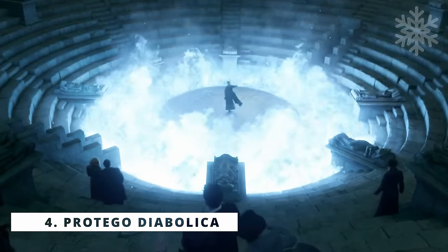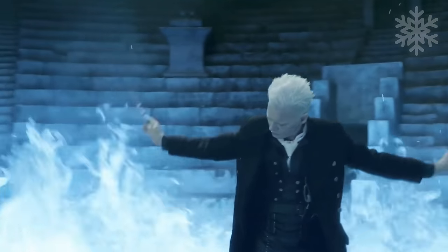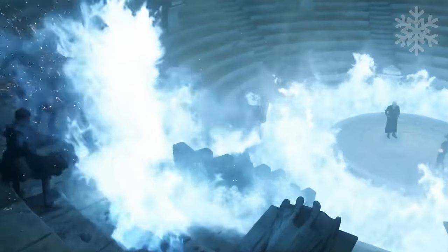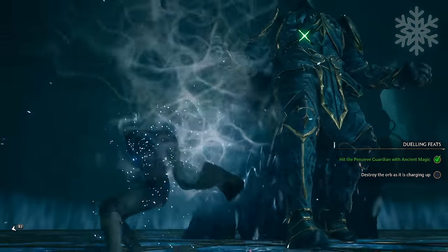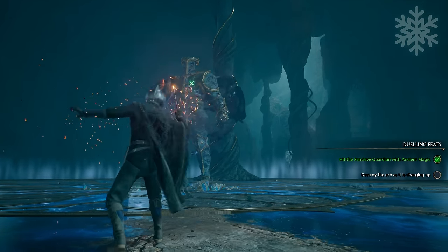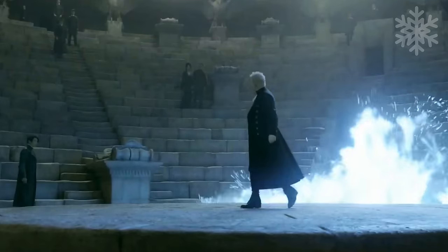Protego Diabolica is a powerful dark charm that allows the caster to create a protective ring of black fire around them that incinerates enemies who come into contact with the flames, but leaves friends and allies unharmed. In the sequel, this spell could serve as an alternative, darker version of Protego Maxima — which instead of fending off spells will destroy the actual targets. Visuals of spells are so important in the game, and let's be honest, Protego Diabolica sounds more fun and looks cooler.